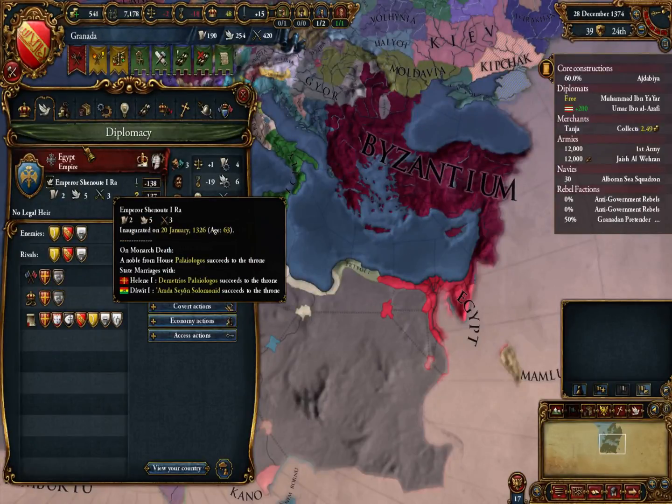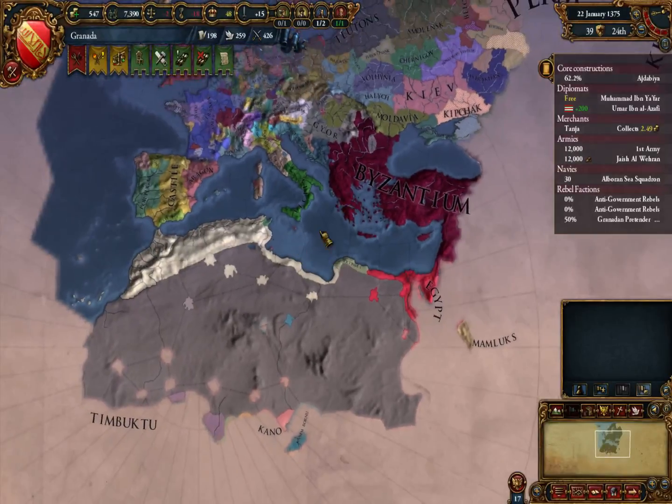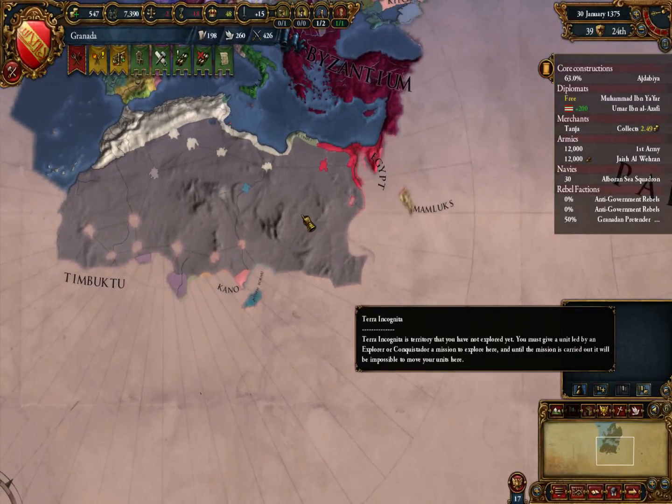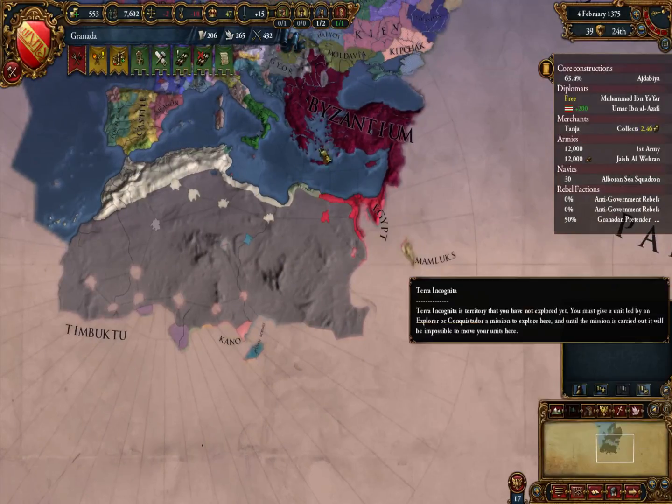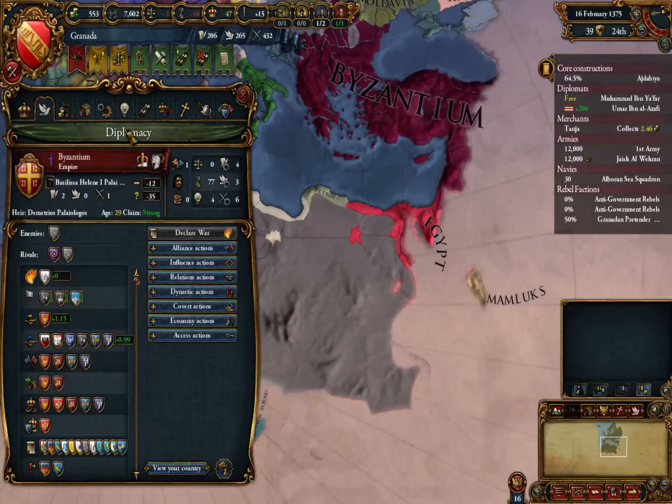Oh my god — Byzantium can potentially inherit Egypt, as could Ethiopia. I hope Ethiopia does and they end up fighting, because Egypt is rich. I have no idea what Ethiopia is like, but Egypt and Ethiopia versus Byzantium — that'd be something. I'd be interested in that, wouldn't you?